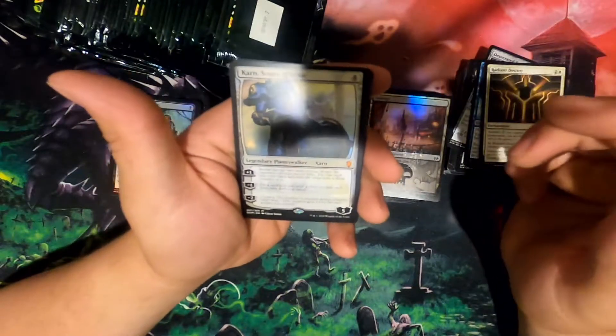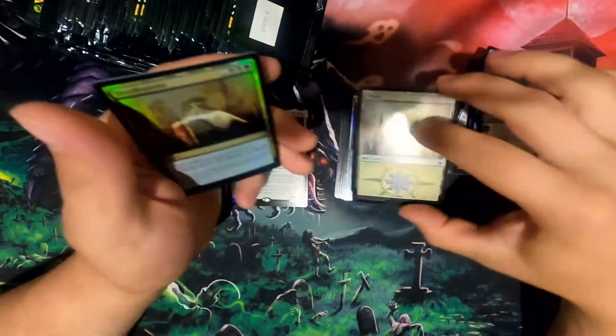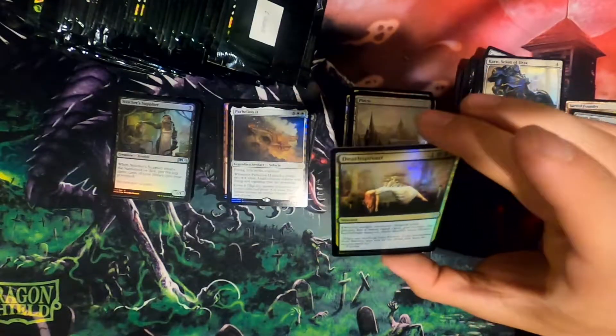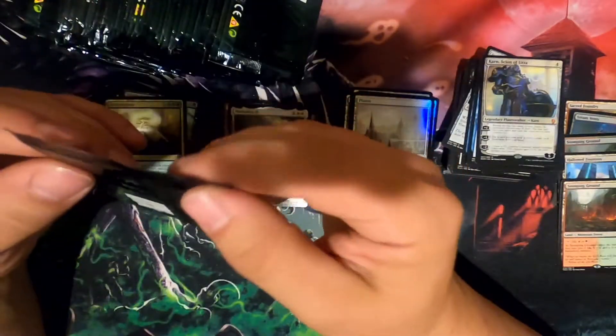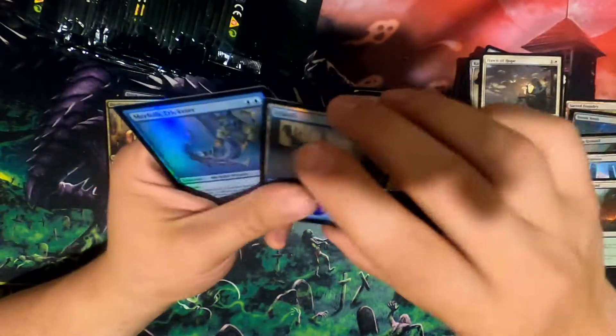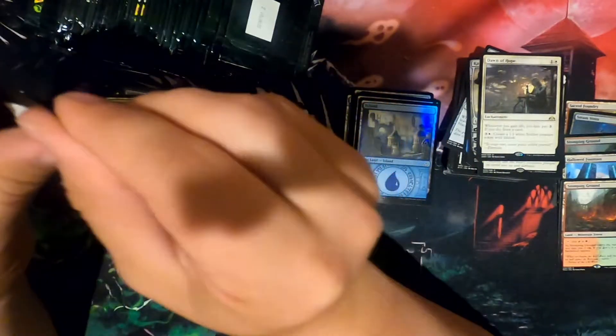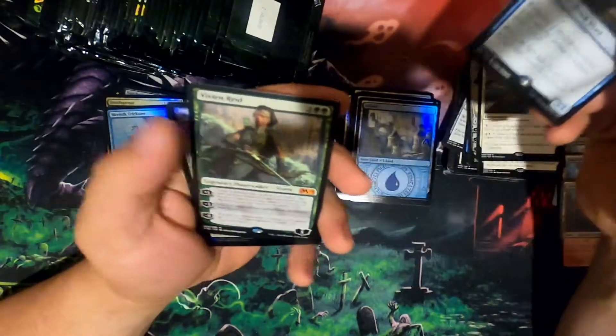Another one I don't have — until now. Destroy target creature. Oof, that's fun. Urz's Ruinous Blast. Narset Trickster. I think I'm halfway — I don't know. You're counting how many I've flown through. Vivien Reid. Tyrant's Scorn.